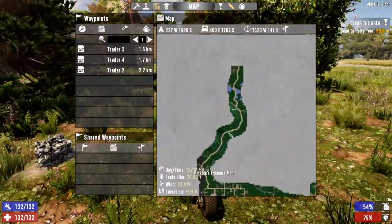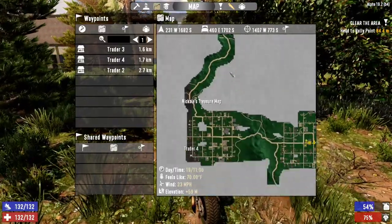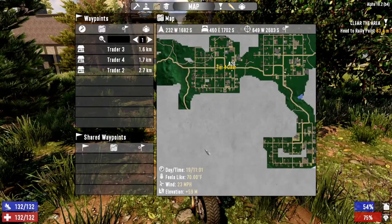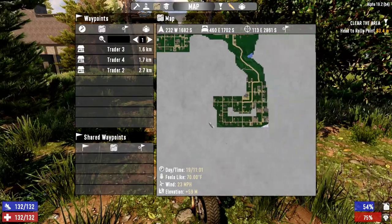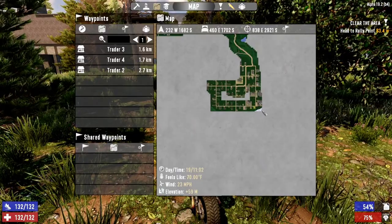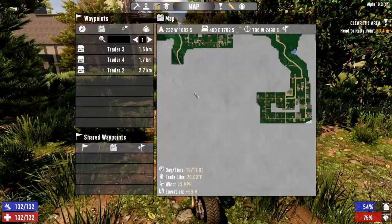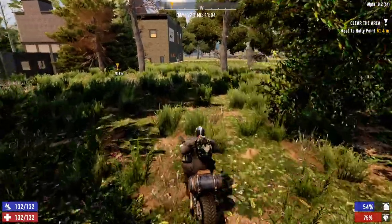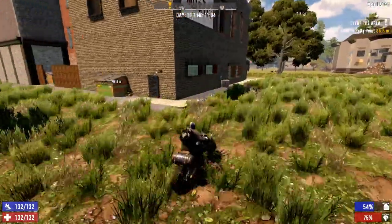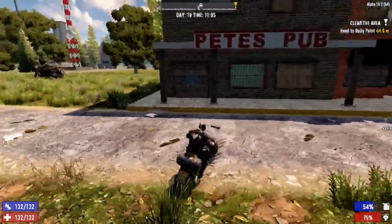I want to go further up here. I noticed there was a little town here but I didn't go too far into it - I wanted to explore that. And there's a nice little trail going down this way. I want to check out what all this is, and it looks like there is the winter biome just over there, so we can always suss that out. I just want to get the whole exploration of the map done.